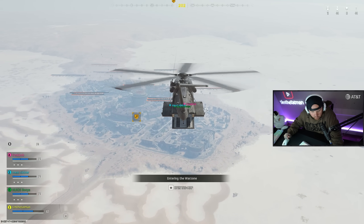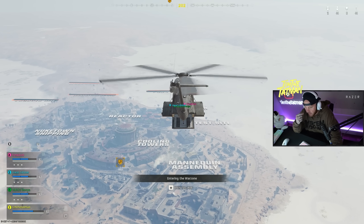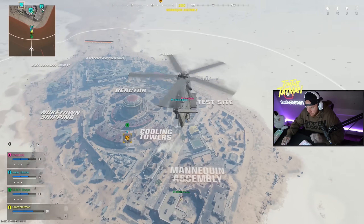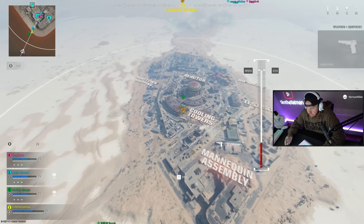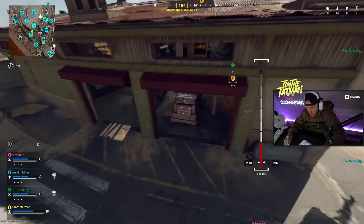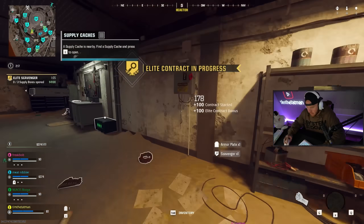There's an elite scavenger contract — survive to redeploy, teammates kill to bring them back. What does the elite one give? More money and a box that usually has a detachment gun. Normally it has Specialists but they took it out for some reason — it was in the game the first day and then they removed it.